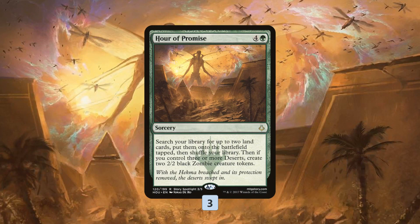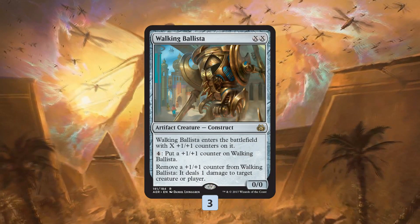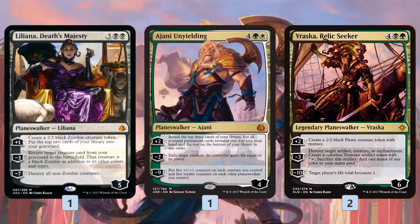Even though our curve ends basically at six mana, we top off with some planeswalkers. Walking Ballista is the number-one finisher: make a bunch of mana, keep making our land drops, cast Walking Ballista for all our mana, ping our opponent, shoot down their creatures. It's really good because we can play it on turn two to kill a Glint-Sleeve Siphoner or Earthshaker Khenra, and in the late game we can spend ten mana, make it a 5/5, deal five damage to our opponent's face, and keep adding counters as the game goes along.